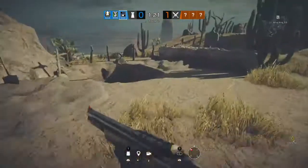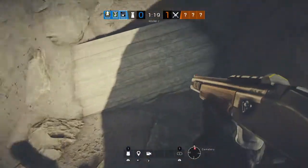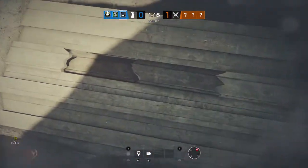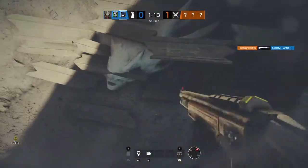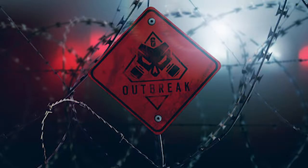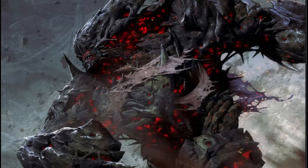The second Easter egg is located behind the defenders' objective inside a dug hole. Inside the hole is a wooden box that you break through, revealing an alien skull. This is a reference to the game mode Outbreak from a year ago, specifically the villain or enemy called the Smasher.